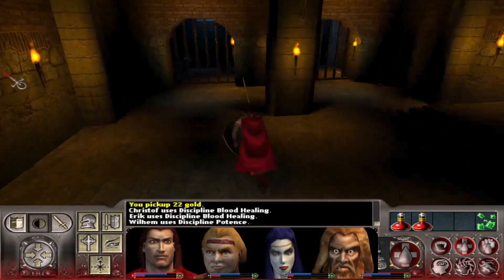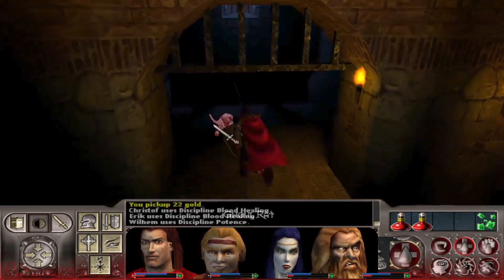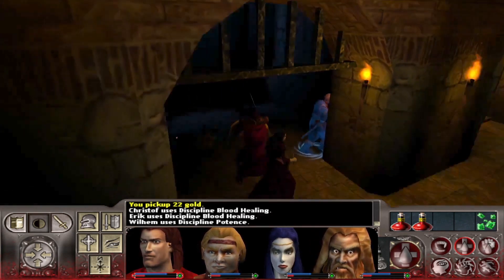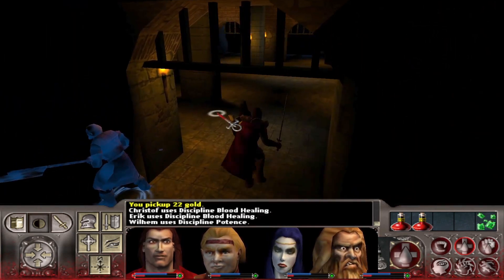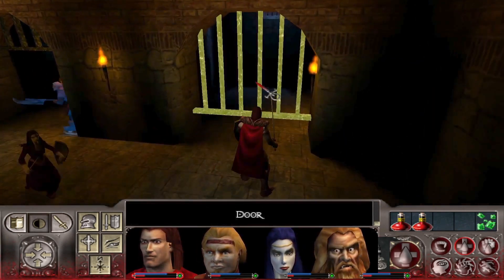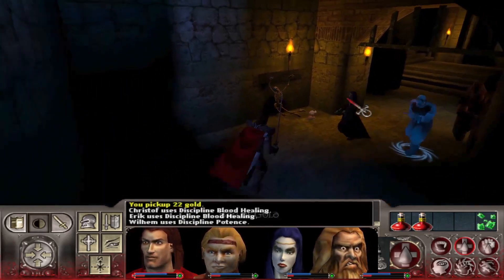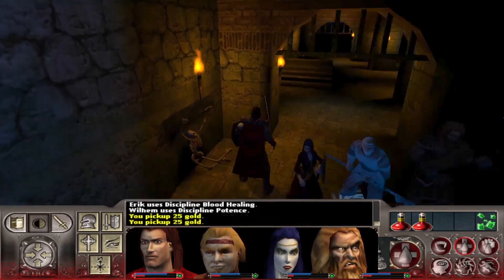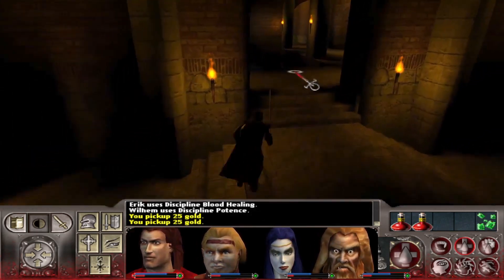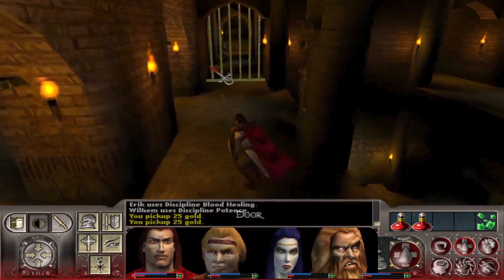I feel like this spot is going to be particularly bad. My companions are using their blood magic — it's like we need to reserve that stuff. We've already had to use a couple scrolls of awakening; I don't know how many we have left. I thought that was a spider for a second, but you can see now it's just a bag of money for some reason.